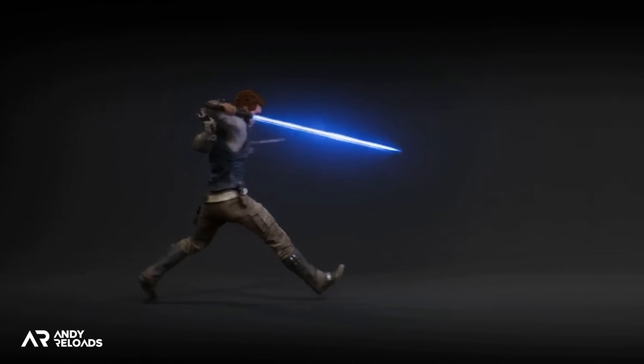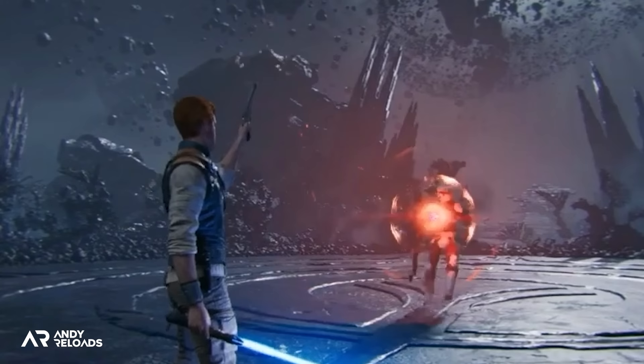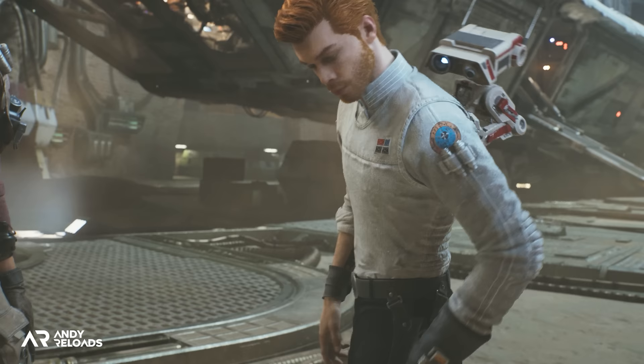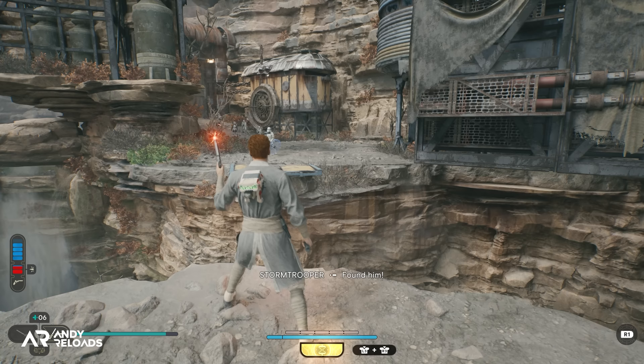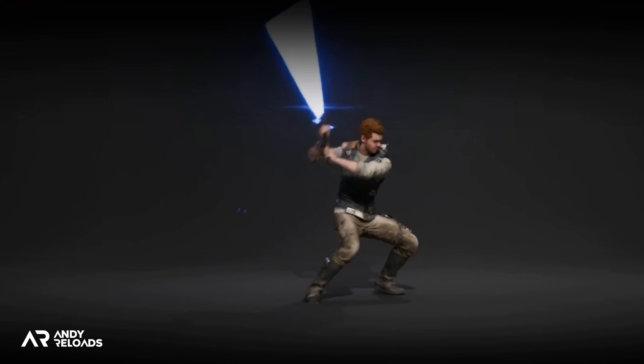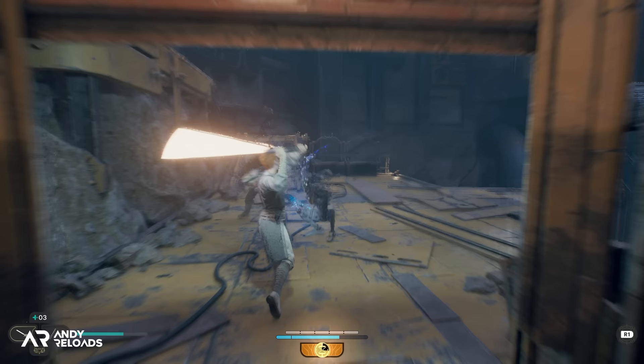The fourth stance is the blaster stance, superb for dealing with enemies at distance with some really cool charge shots, and it unlocks when you reach another planet — I won't name it to avoid spoilers — within around 10 hours depending on your difficulty settings. Finally, the fifth is the cross guard stance, the most powerful but also the slowest, unlocked on the Shattered Moon planet of Koboh within that first 10 hours. My recommendation is to continue rinsing the storyline until you unlock all five, giving you more choice and variety in what combat style suits you.